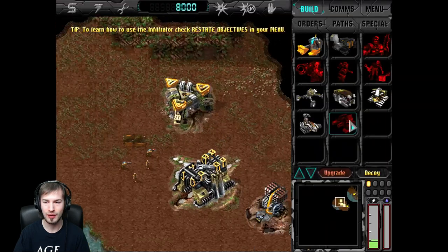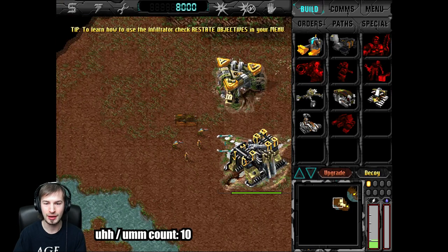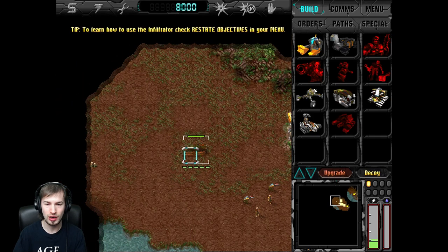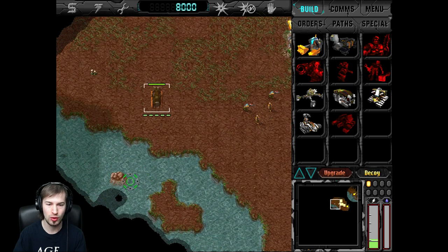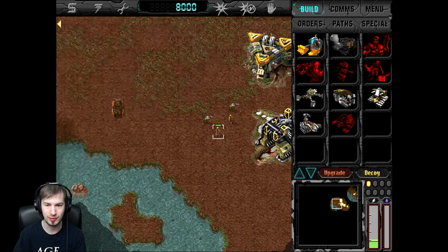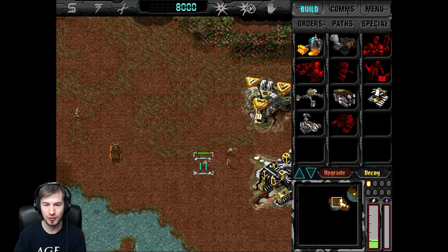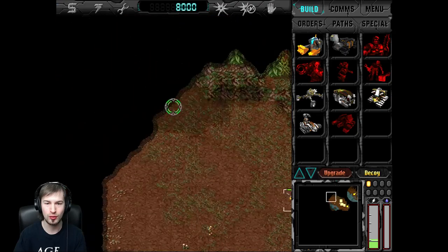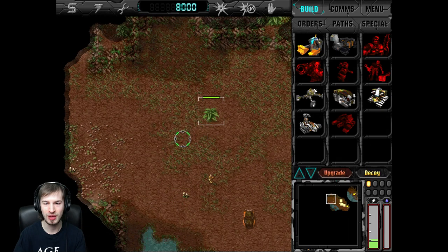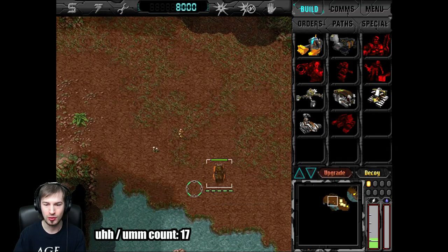I've set the game speed back down to normal because these missions are going to get more intense and require going at a slower pace. We have a rapid armored transfer here which gives a transport for infantry that can go over water. We have infiltrators - these little guys that look like robots, and they whisper when you command them. We also have snipers which can snipe infantry, are good for scouting with a really far range of sight, and can also be disguised as plants - they just transform into a bush and move around.